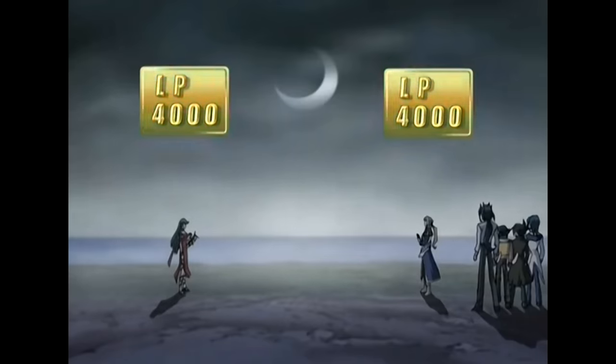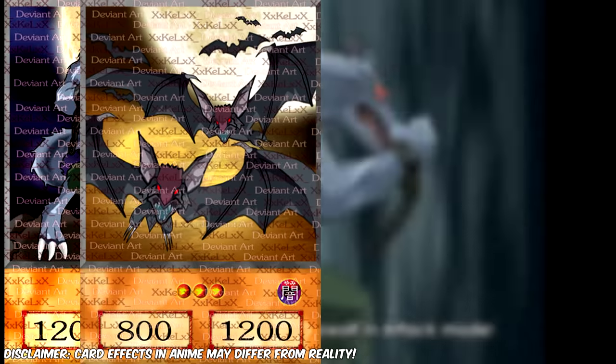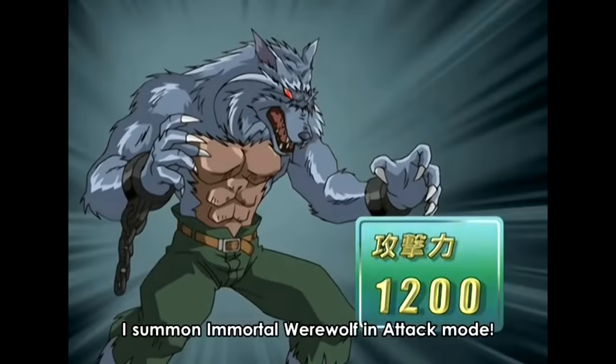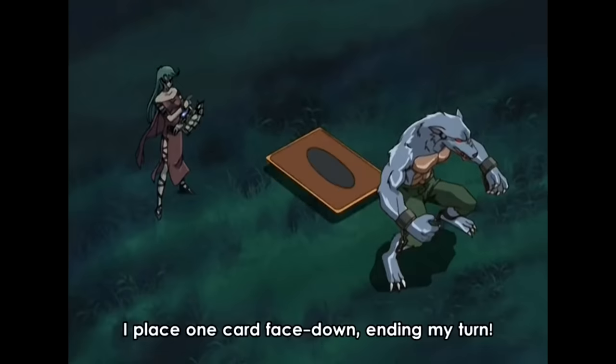The duel begins and Kamula goes first. Her opening hand consists of Zombie Werewolf, Vampire Bat, Vampire Lord, Zombie Bed, and two mysterious cards that will never be seen and will never be used. Keep these two cards in mind because we'll talk about it more later — it's frustrating. Kamula starts by summoning her Zombie Werewolf into attack, sets her Zombie Bed trap face down, and ends her turn.